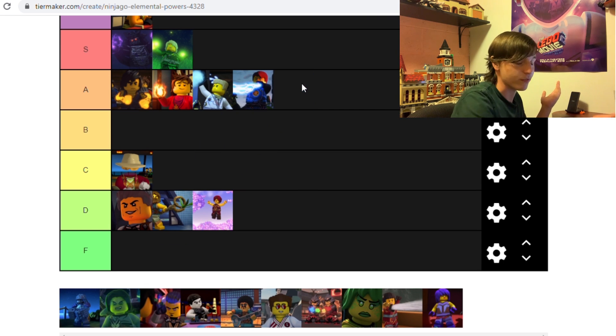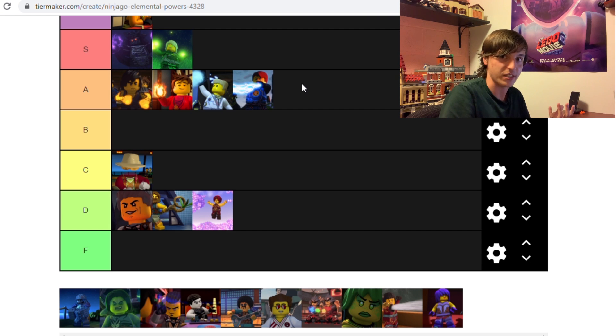Lightning is also A. The main four elements are all A in my eyes. It's just the ability to create lightning bolts — it's got a similar effect to fire and it's ranged. It's also electricity, and we've seen Jay use it to start machinery and stuff. I think that versatility, as well as just the raw strength that comes with lightning — if you got struck by lightning, that would hurt a lot — makes it an easy A tier.